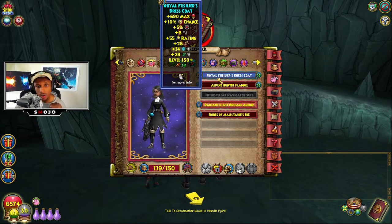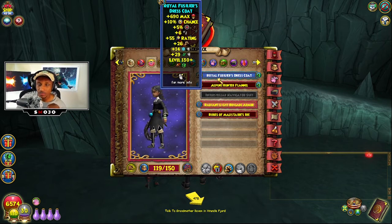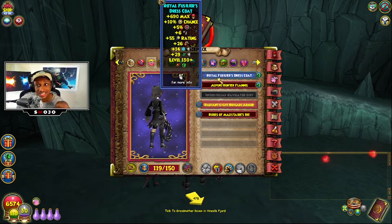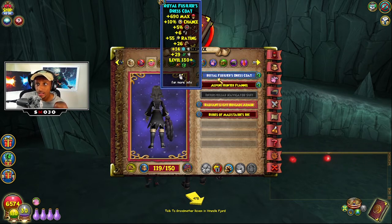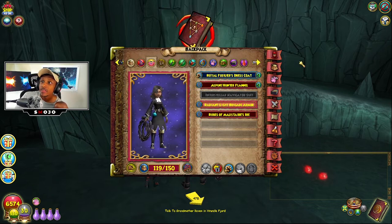This is actually the main robe I run in all of my videos and builds, mainly because it gives me the highest amount of damage and I like to flex my pierce. During my setup I have around 30 percent pierce, which is really good considering most builds out there are only rocking 10 pierce. I love it and I prefer this robe over the Radiant Light Brigade armor and the Robe of Malishir's Ire. I definitely advise you guys to get this robe.